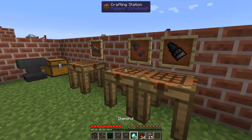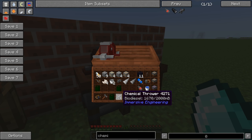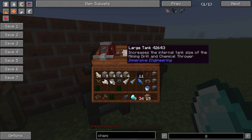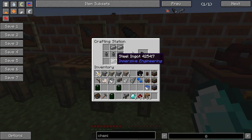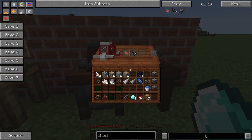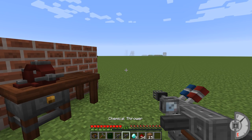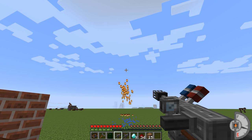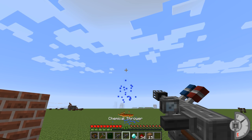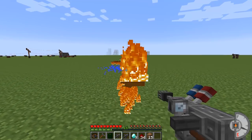You can upgrade the chemical thrower as well. The large tank upgrade works the same as before, increasing capacity to four buckets. The focused nozzle, crafted with steel, fluid pipes, and a hopper, makes the spray more focused and gives a slightly better reach — you can clearly see the difference compared to the unfocused spray.